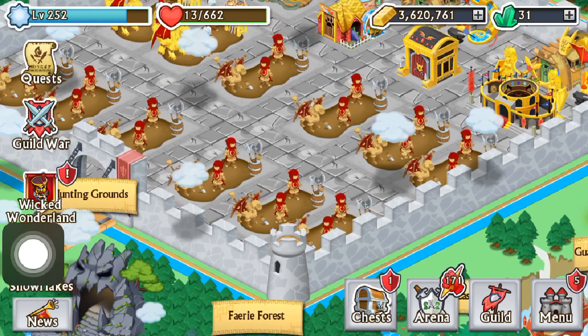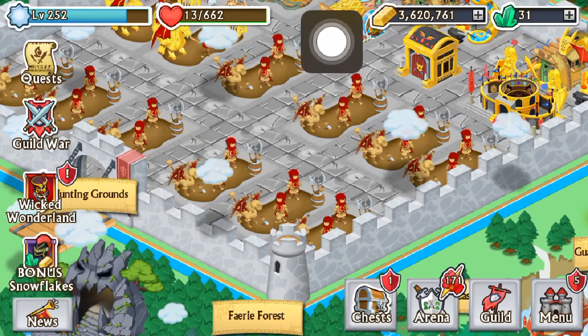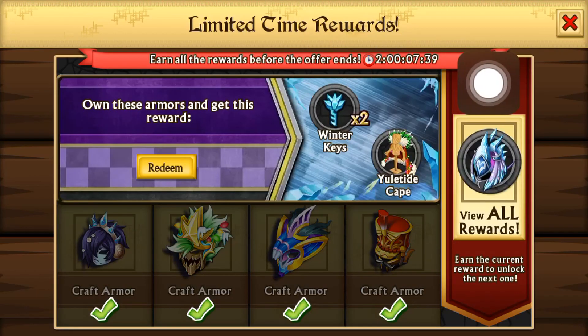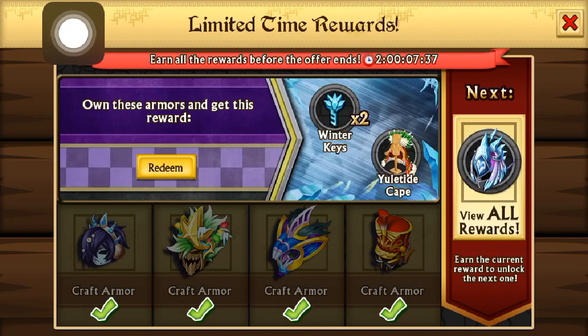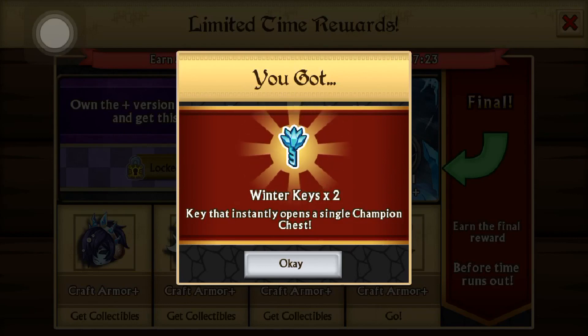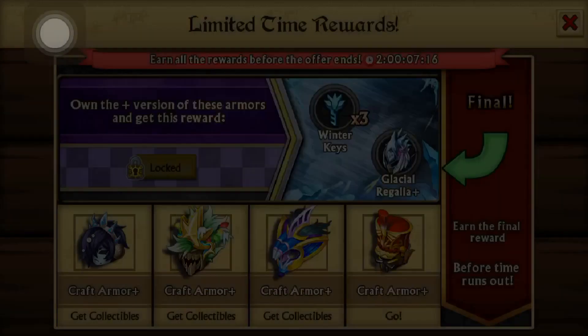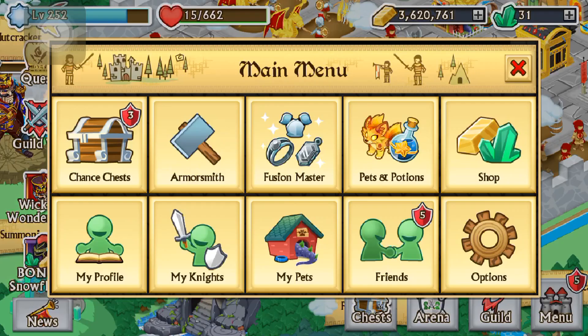Hey everybody, it's BoxyCactus here, back with another Knights and Dragons video. So today I'm going to be opening up some chests. As you guys all know, the collection has ended, and unfortunately for me, I didn't get all 43 kills in every single boss. I actually had to study for a couple finals on the first week of this collection, and I didn't end up getting 43 kills on the first boss. But we're going to redeem the rewards for getting at least 15 kills in every boss, so you guys know that's 2 keys and 1 cape.